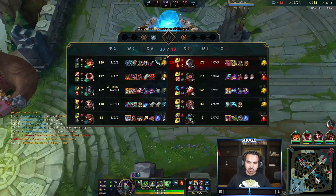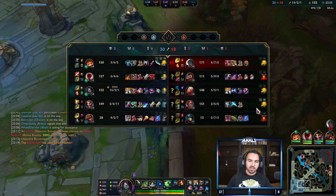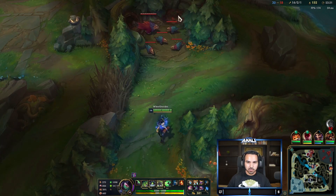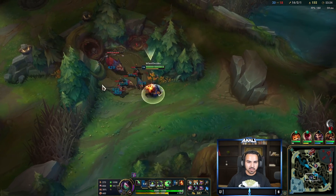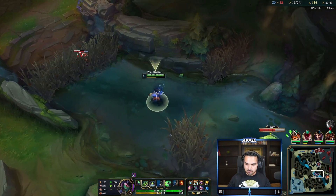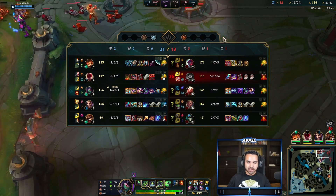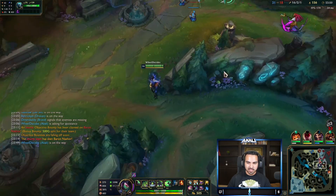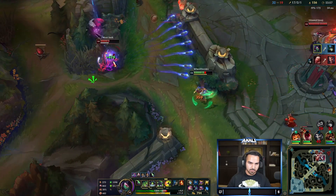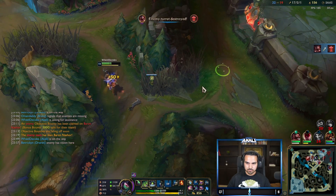They're going to try to take out our base. The fact that they got Baron is a little scary, but the cool thing is they might start fighting aggressively, in which case we will absolutely destroy them because we're still so far ahead. We trust in our mechanics — just can't make any really dumb mistakes. Now it looks like we just dived them. We have Zhonya's and it's 4v5 — that was close.